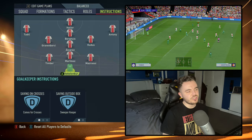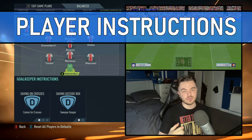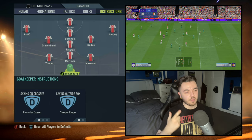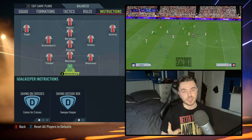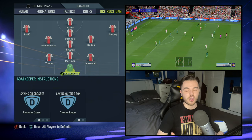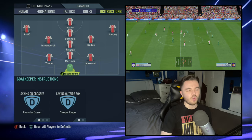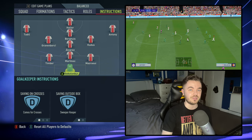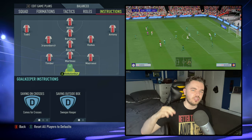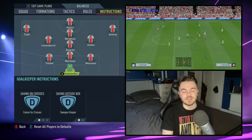Next up with player instructions — we'll start with the keeper, Stecklenburg. We've got him on comes for crosses, which is something we speak about often in these videos. It gives you an extra element and I don't know why you wouldn't in this game, as they are heavily well protected and it helps in defensive situations. And saving outside the box — your sweeper keeper — with that high line, you're hopefully wanting him coming out further and just being an extra defender essentially.